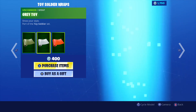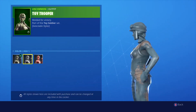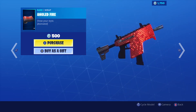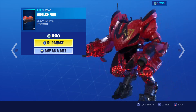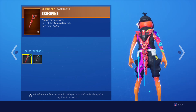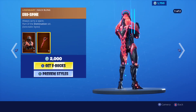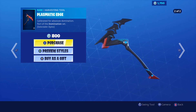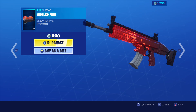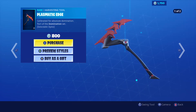I just noticed something - they spell gray with an E on this camo, 'grey toy', but if you go to the skin style they spell gray with an A. I notice every little thing. Then we got the new one that came out yesterday, the Angle Fire. This one's pretty dope. With the new Pressure skin, it comes with two styles - blue and the default red style. The back bling comes with two styles as well, and even the pickaxe comes with two additional styles. But the camo does not - you only get the red camo. It should have a red and a blue camo, but unfortunately it doesn't.